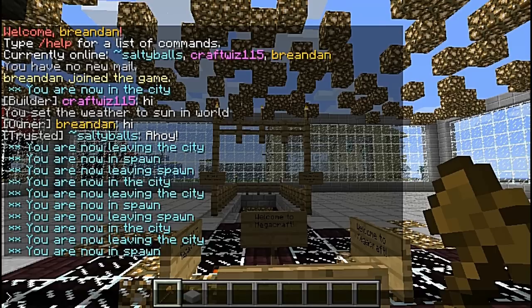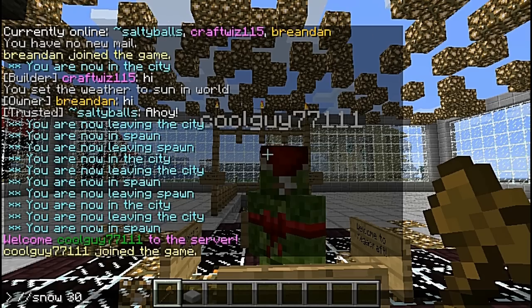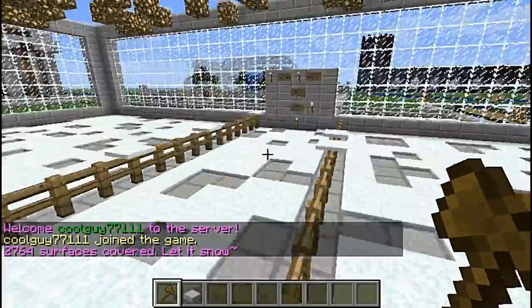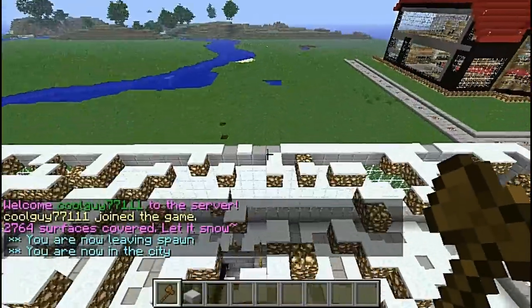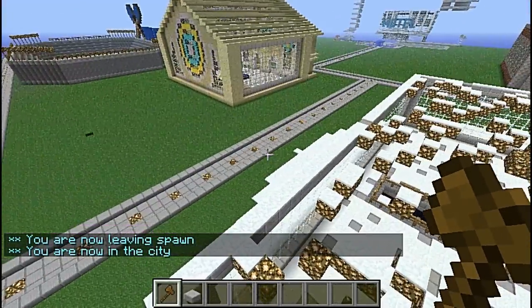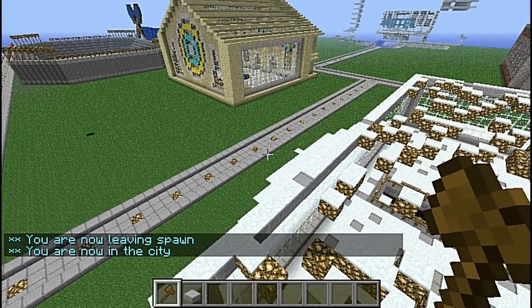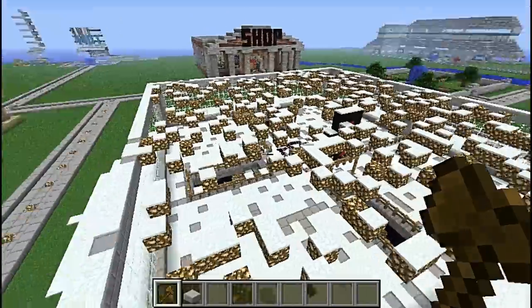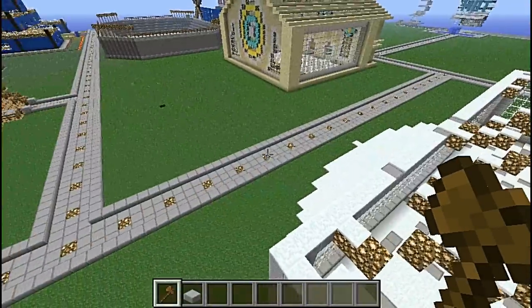You press T to open chat, then go //snow, and then you choose how much you want — I'll go for 34. And here you can see it's put a load of snow about the place. I'll put a bit more snow around here to show you what it's like. I'll fast forward or cut here.